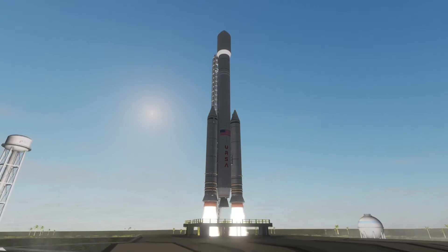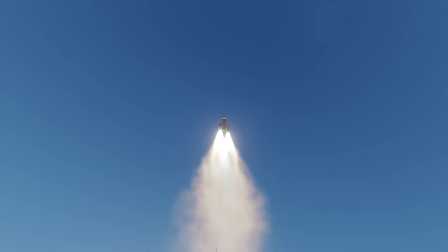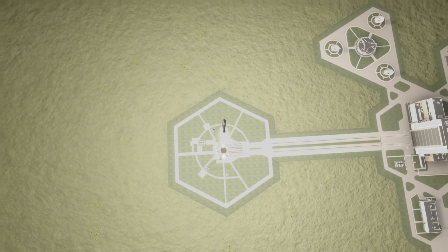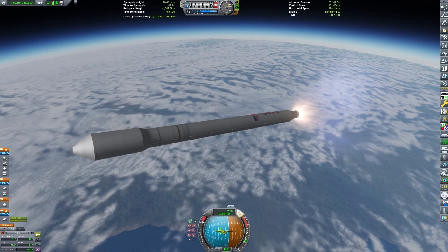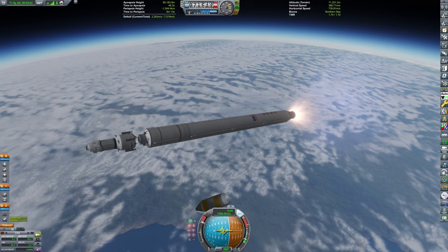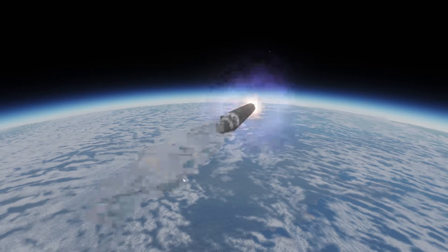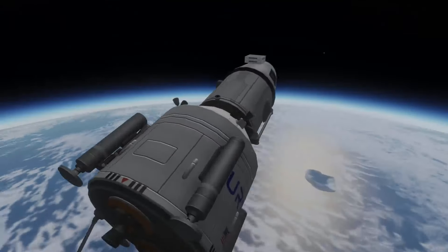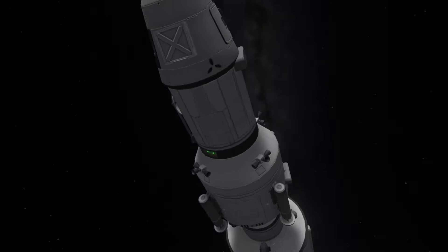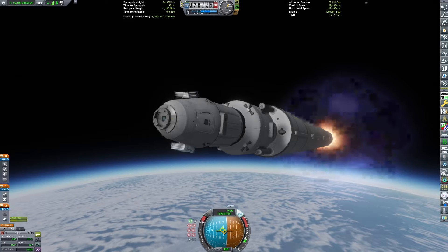Now we need to set up the lander, again on a separate launch - mimicking the Artemis architecture. I'll cut through this launch even more since you've already seen it twice in the video. The lander is a heavily modified version of the Ursa spacecraft seen earlier, with substantially more fuel and significantly more powerful engines, fit for landing on the Mun. Otherwise it uses the same solar panels and same service bay - it actually shares a lot in common.